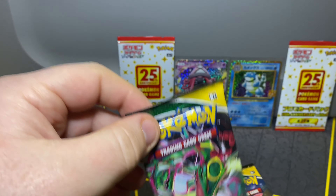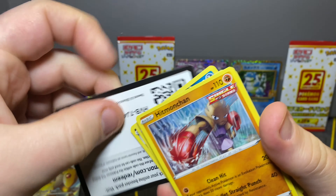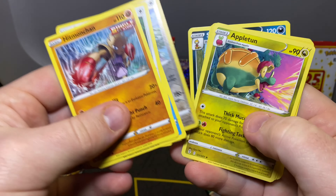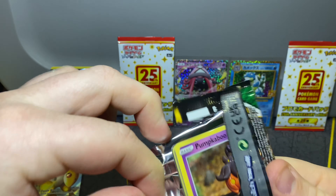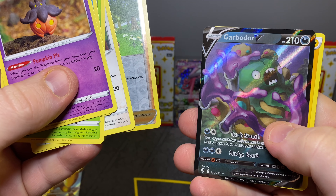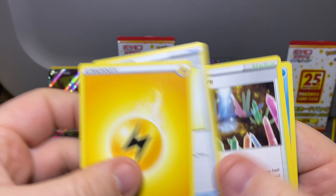On to the Evolving Skies. Throw that out of the way, there's the code card for you guys — it's a green. Pikachu, Stoutland, nothing. Maybe this pack will be lucky, let's see. It's green as well. We got a Garbodor — literally a pile of garbage, but I'll take it, it's a hit. Nothing else.